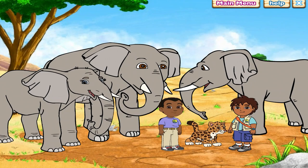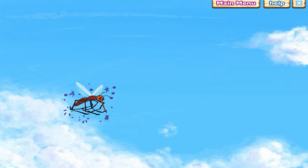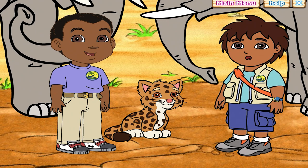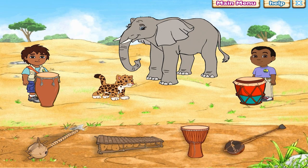Misión cumplida! Rescue complete! The elephants are free! Erin has her friends back! I miss being a mosquito! And the magician lost her wand, so she turned back into a mosquito. We helped so many African animals on our safari rescue! Misión cumplida! Rescue complete! Let's celebrate — Juma is going to play a song on his drum! Play along with him! Click on the instruments at the bottom to play them, and click on each one again to stop.